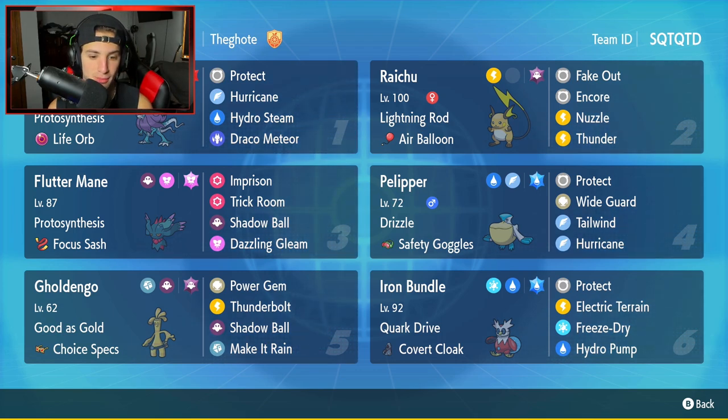Goldengoo is our fifth Pokemon — everybody knows this Pokemon's a beast. Given Choice Specs it hits even harder. It has Good as Gold as its ability, with Power Gem, Thunderbolt, Make It Rain, and Shadow Ball for its moveset.